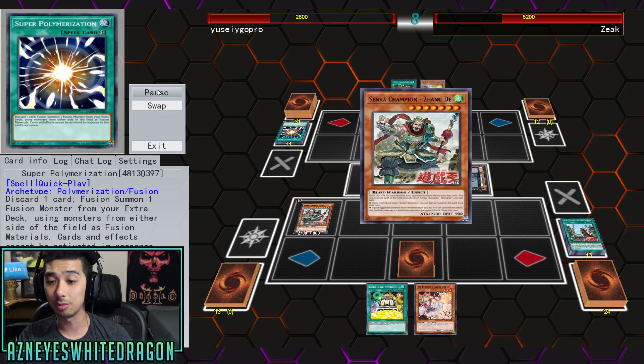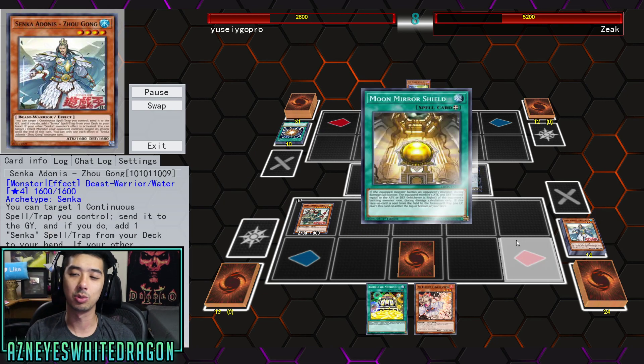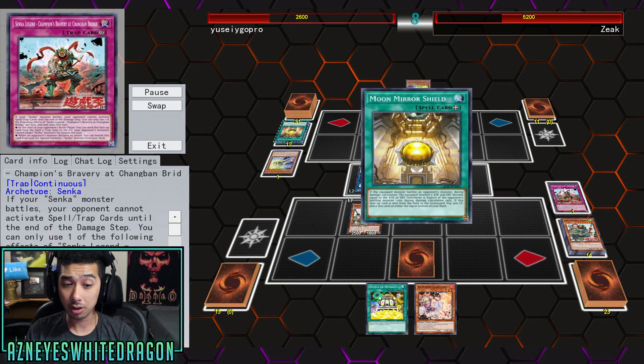There's one to basically search out another Senka monster with a different name, but it's not going to be something super good. However, the spell card already gets you free utility. Some of them are kind of like Fire Fist where you get to send a face-up card to do some type of effect. This one, when it goes to the graveyard, lets you special summon a Senka monster from your hand. But at the end of the day, this archetype doesn't really do too much.